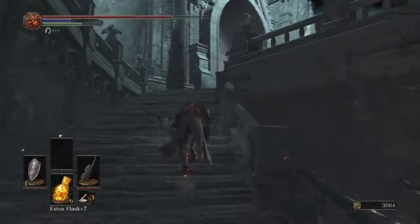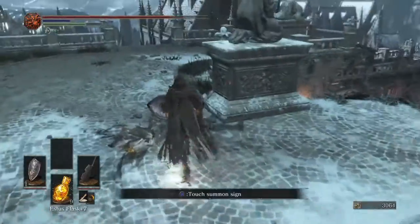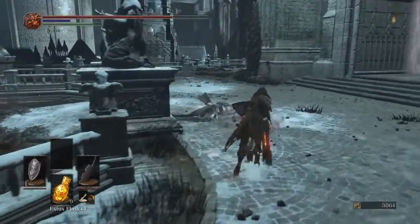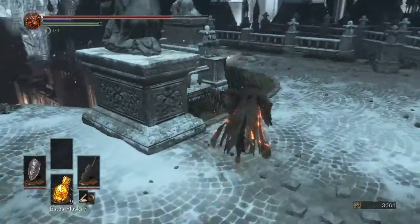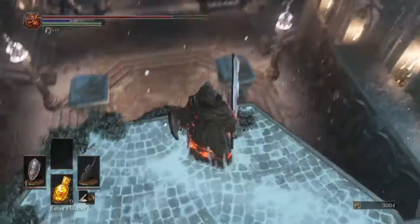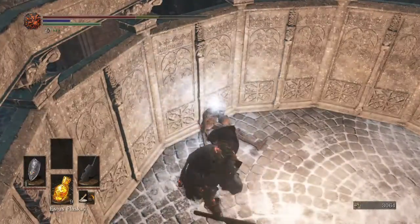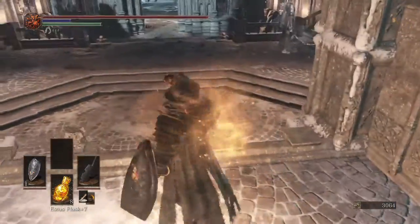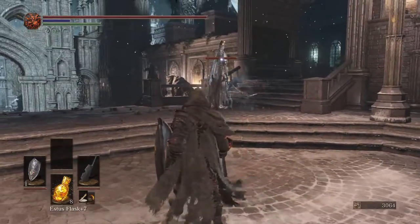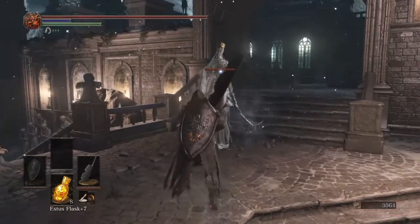There are summon signs here — you can summon Londor Pale Shade if you're on the hollow ending, Black Hand Gotthard will be right here, and Anri will be just outside. We also have the Ring of the Sun's Firstborn here, which greatly boosts miracles, and a lightning jump.